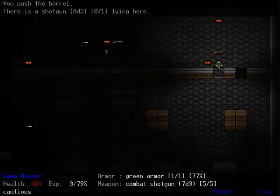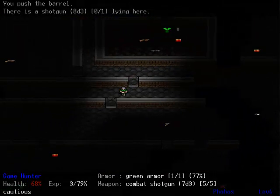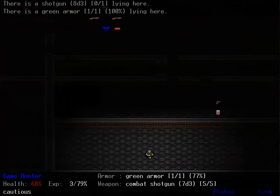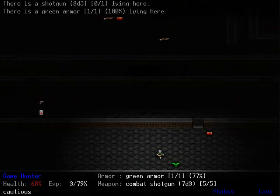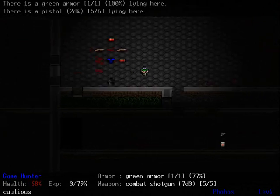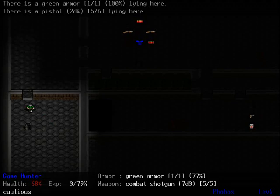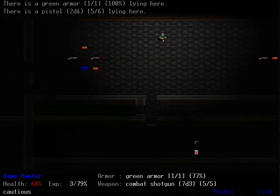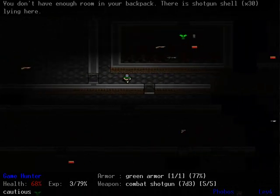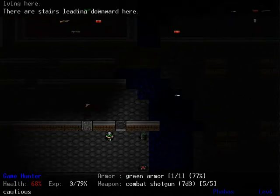Where are the stairs? The stairs are somewhere. I suppose that's another more difficult thing to keep track of, because the stairs don't really stand out like the way they used to, and also you've got to go searching for them. There's going to be a mini-map, so that's really not an enormous concern. Well, let's find the stairs — there they are.